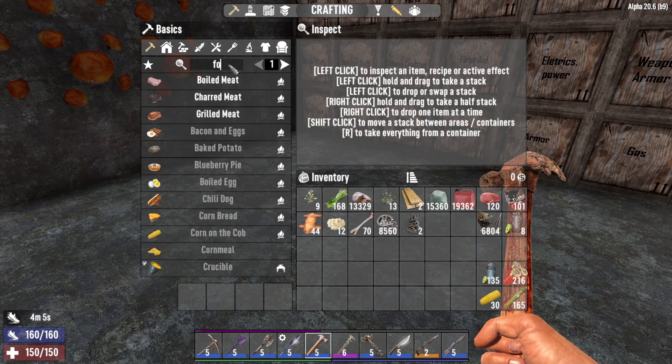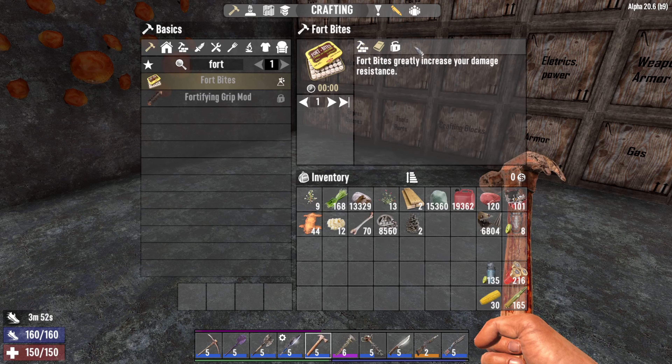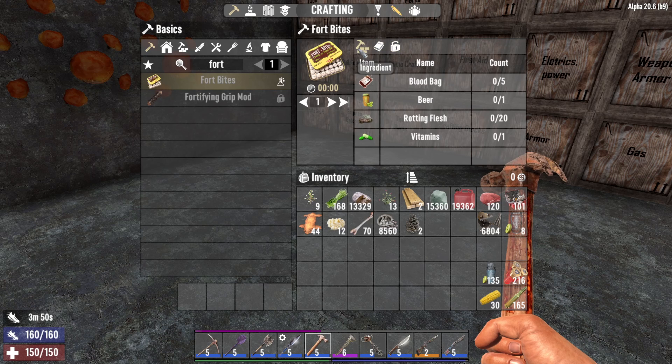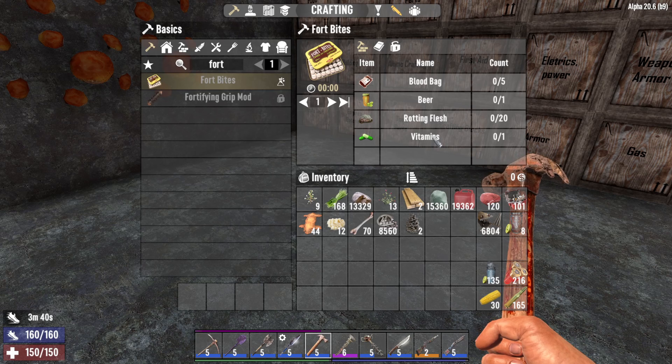Next up is 4-tobytes, which you can actually make with 5 blood bags, 1 beer, 20 rotting flesh and 1 vitamins. You'll require physician level 4, same as for regular antibiotics. It'll give you a 20% decrease to your damage — basically a 20% damage reduction.